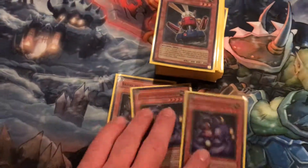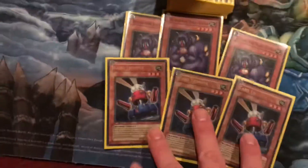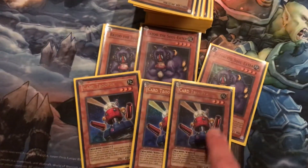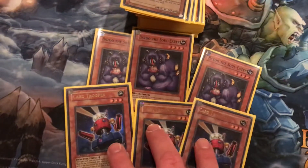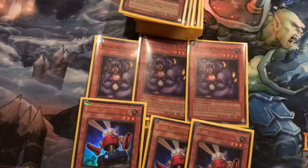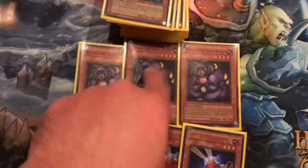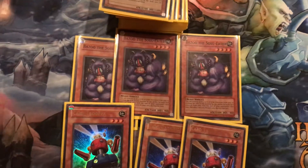We've got three Bazoo the Soul Eater and three Car Trooper. Car Trooper's effect: you mill the top three cards of your deck to the graveyard and it gains 500 attack for each one. And when it's destroyed, you can draw one card. So basically, this provides ammunition for Bazoo the Soul Eater. Bazoo's effect is when it's on the field, you can remove three monster cards from your graveyard from play and it gains 300 for each one removed, becoming a 2500 attack point monster until the end of your opponent's turn. So it's a really good card with a lot of combos.